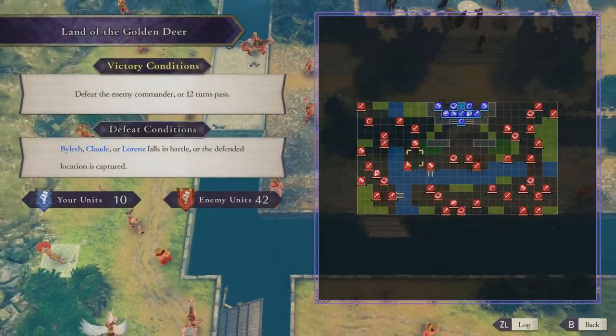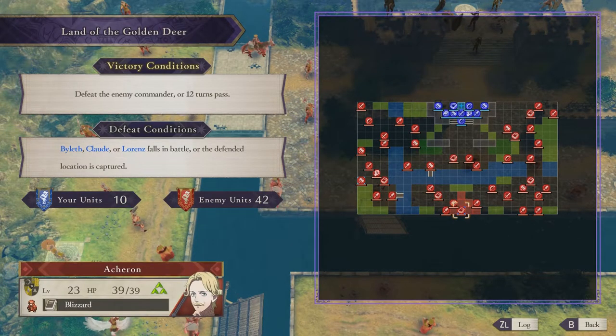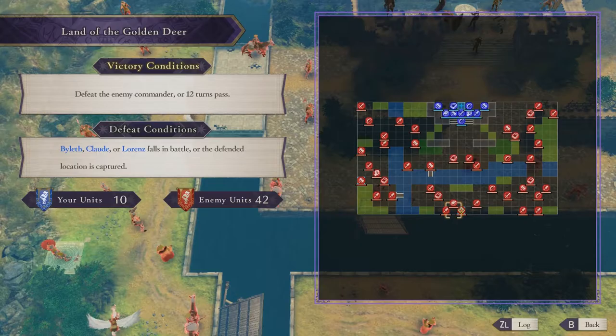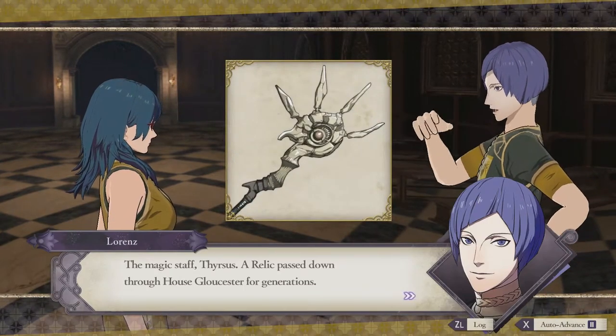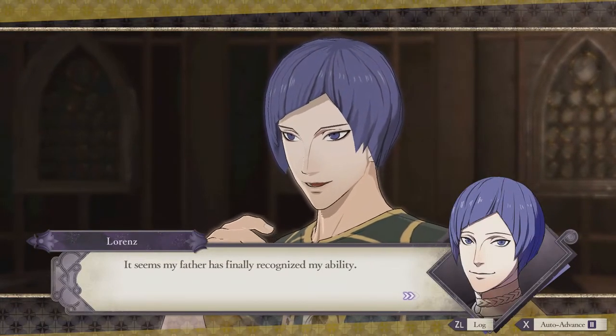If the boss was a smidge further away to balance out the use of the stride gambit, this map would be simply perfect. It's a simple yet effective implementation of what it wants to do, plus it gives you the best relic item in the game. 9 out of 10. Not too shabby for the noble prince of house Gloucester.